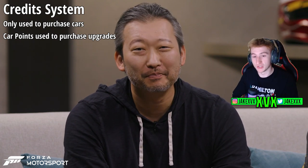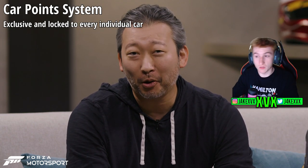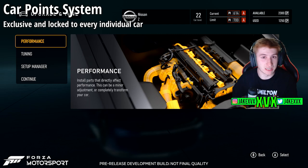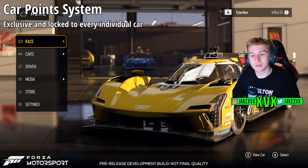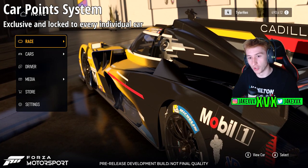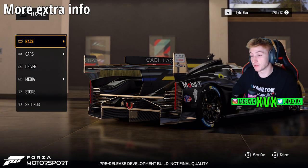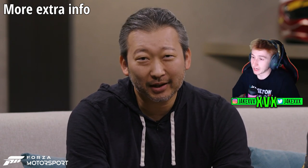Car points are exclusive to every single car, so if you have 500 car points available on one car you can't spend them on another car, even if it's the same model. There are things to help you out such as car discounts — if you max a Nissan Z out to level 50 and fully upgrade it, it will give you a slight discount on other Nissans. Everything in the game has either been built from the ground up or remastered, including slip streaming physics and fuel physics — fuel will now have weight and the position of the fuel on the car, what it weighs, and how much is left will all matter. Slip streaming is also affected by how big the car is, and there's now adjustable FOV.